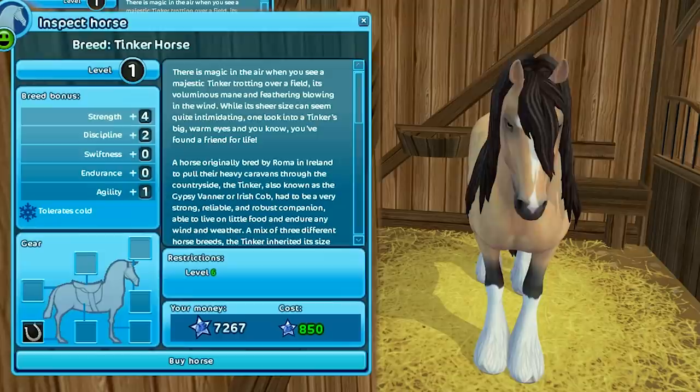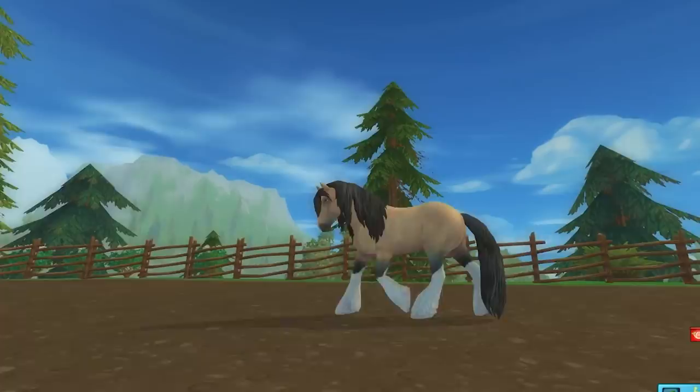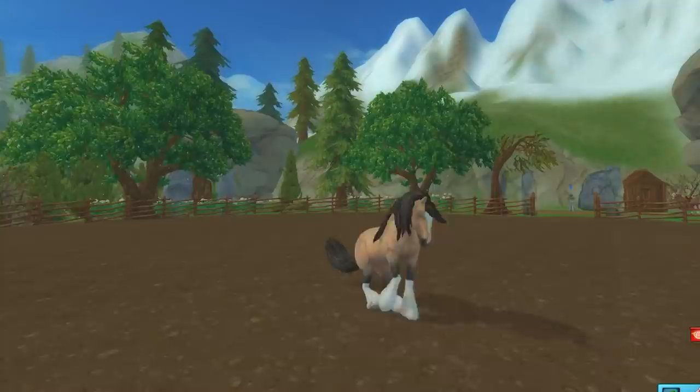Let's see what she's like in the paddock. Her walk — those hooves look so heavy, just kind of boom boom boom, a really nice easy walk. She's got to bring those legs up really high. A canter — really smooth, it's a really slow canter. And a gallop — yeah, I'm in love with this one, she's really cute. Hard stop, there we go.